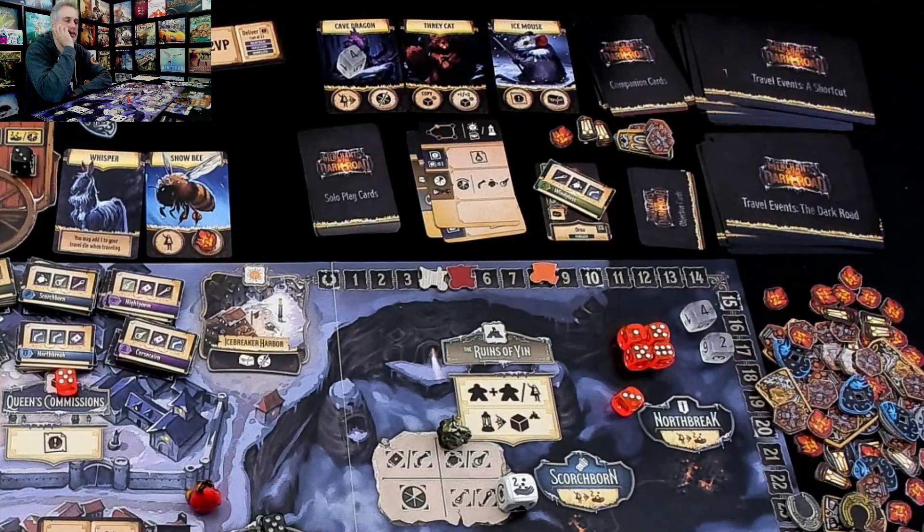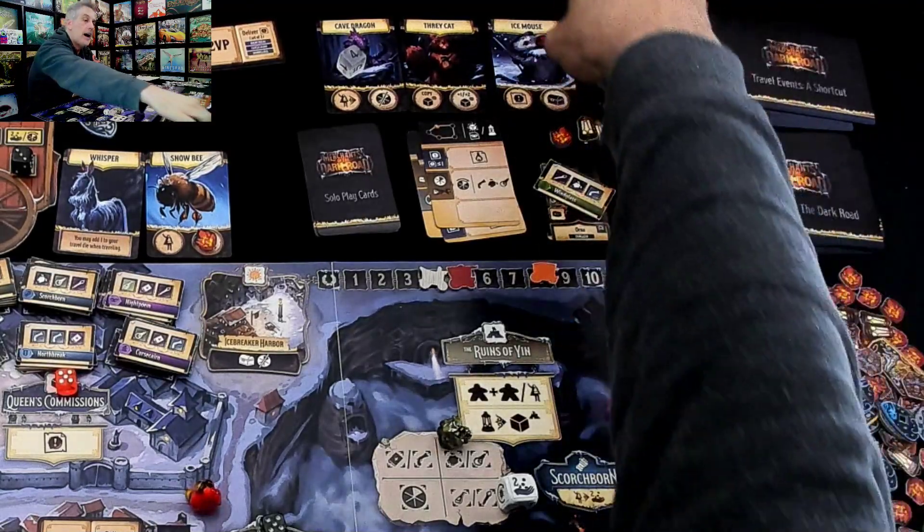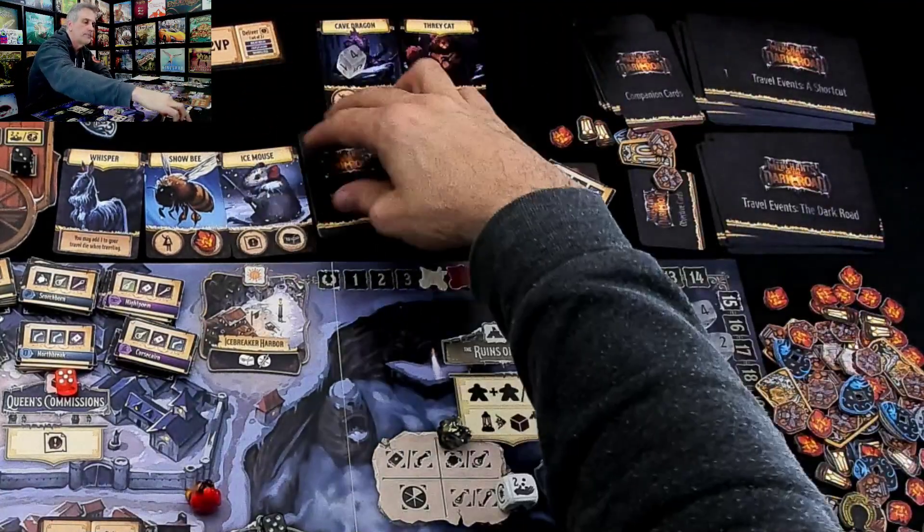This familiar option is just 'pick up a hero or grab any basic good that is for sale.' The Thray Cat is 'copy other dice when you're traveling.' The Ice Mouse is 'get commissions and items.' I hate spending a whole turn just to get one commission. I'm going to have Mr. Icy Mouse join.